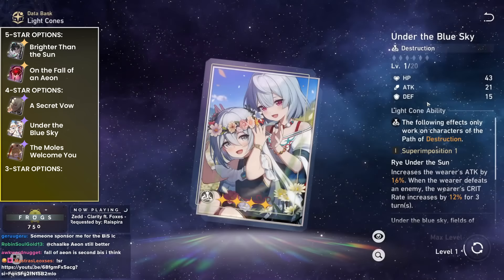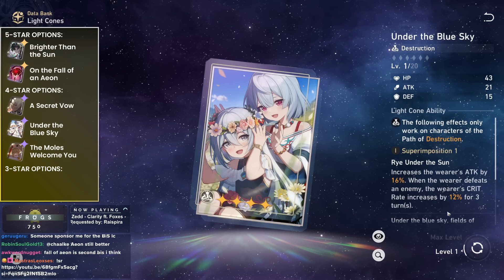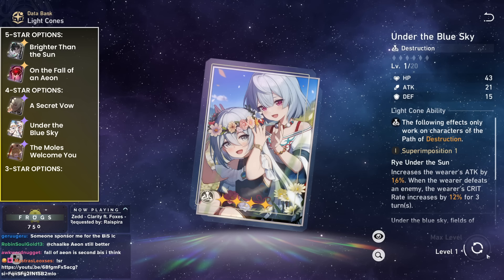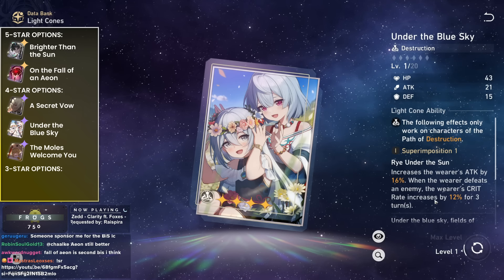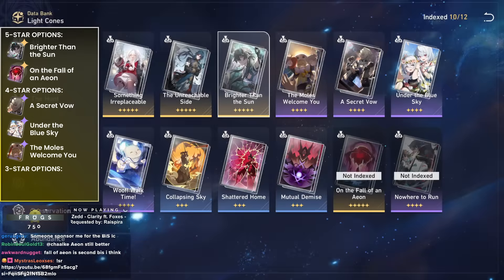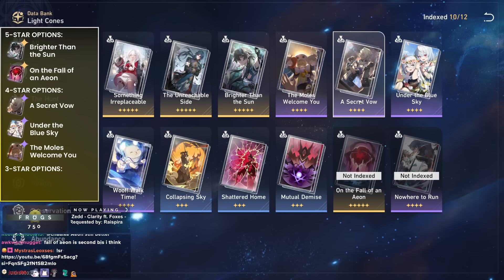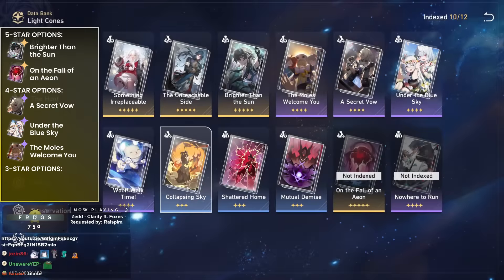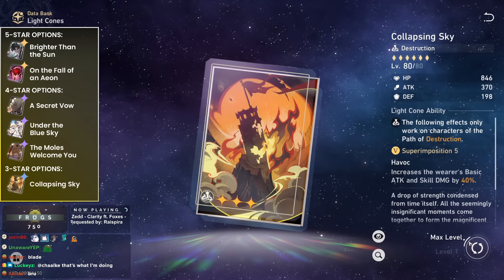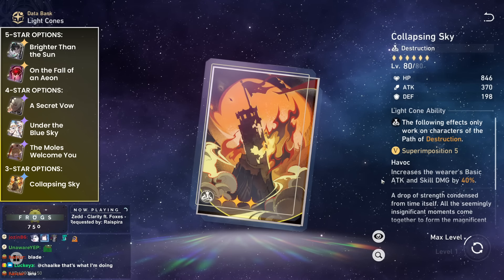Under the Blue Sky is decent in AoE settings — free crit rate and attack percent can push you near 100% crit. Ranking order: Brighter than the Sun, Fall of an Eon, Secret Vow, Under the Blue Sky, Moles Welcome. Mutual Demise and Shattered Home — no. Collapsing Sky is fine — it's a 3-star weapon with 40% basic attack damage bonus, pretty solid as a budget option.